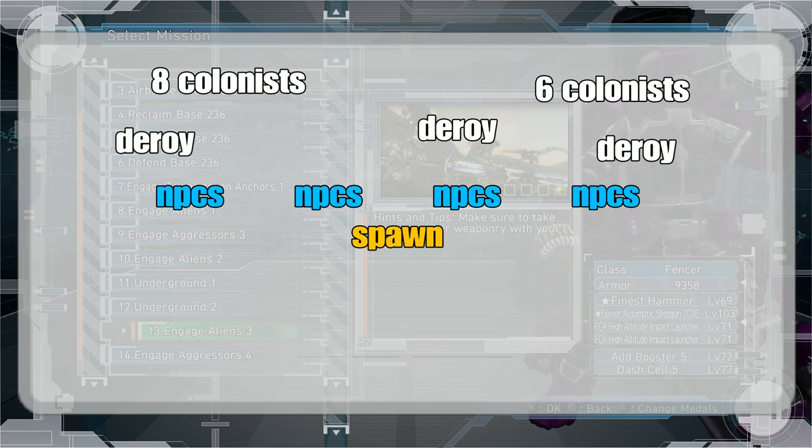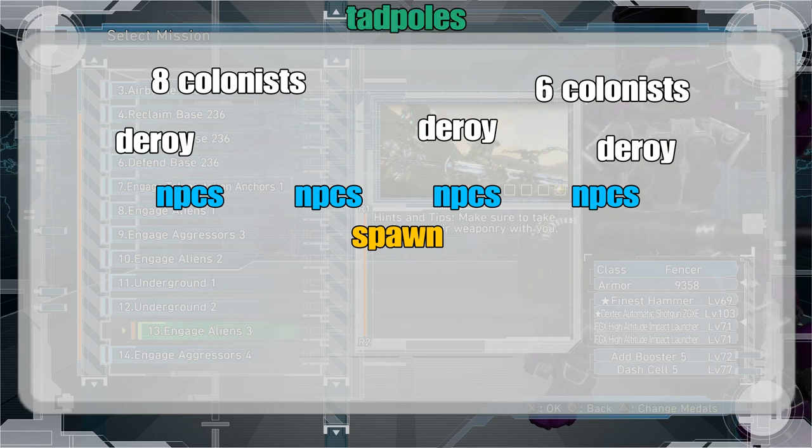To get to the next phase you're going to have to kill about six colonists, and then once you kill those six a bunch of tadpoles will come from the sky. For this phase I recommend leaving one colonist or one D-Roy with no legs and just focus on killing everything else, because if you leave that one enemy then the second wave of tadpoles will not come in until you kill that final colonist or D-Roy.